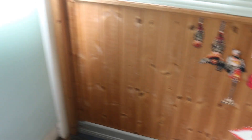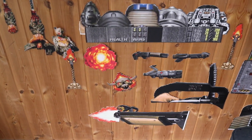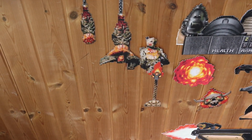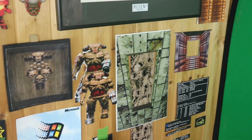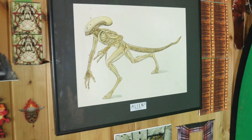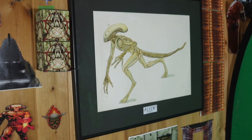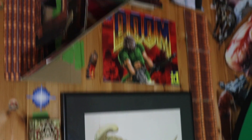Straight from the front door we've got all my Doom stuff — the iconic weapons from the game, the explosions, the dangling dead bodies. As we go up the wall we're getting more into the levels, the Cyberdemon there, various doors we've used. And here's a picture of an alien that my grandmother drew me. She's not with us anymore unfortunately, but something I'll keep forever.